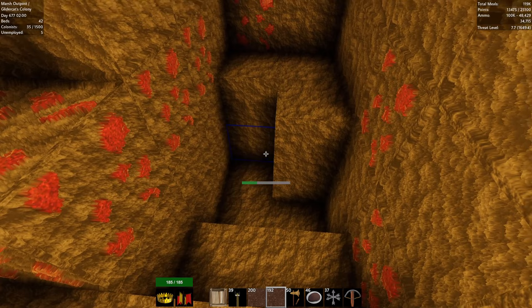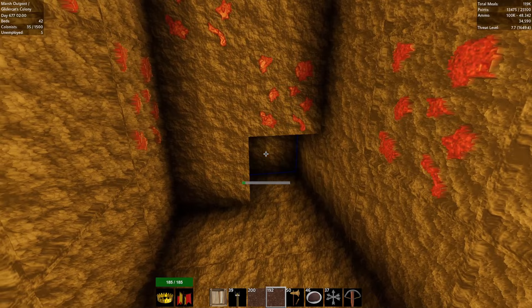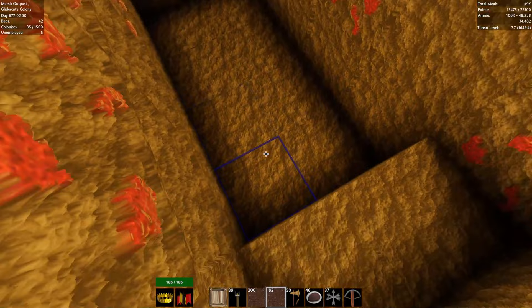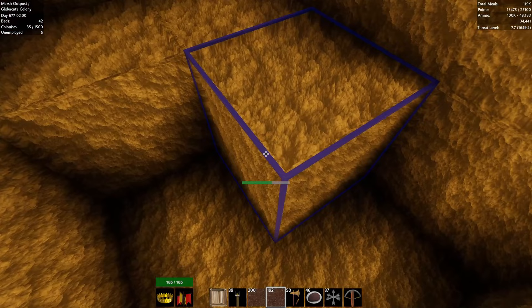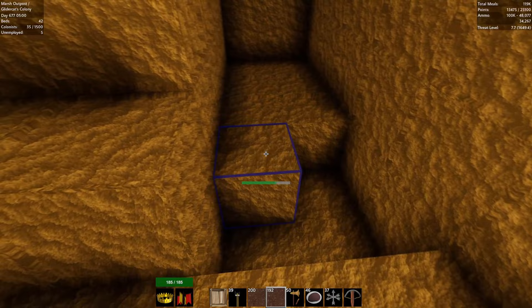I didn't want to do too much mining at the outpost — just the bare minimum. Whatever mining we can do at the main colony, that's what I want to do. I am a little bit colorblind so I've got to be careful — I don't know what I'm looking for here. These look to be the copper deposits, and that looks to be clay I think. I just have to be a little cautious that I don't mine right through.